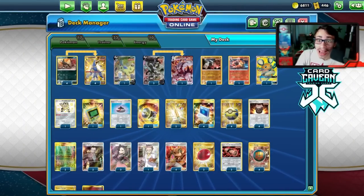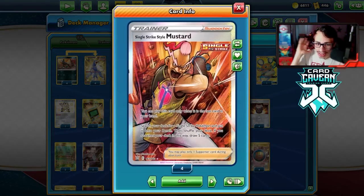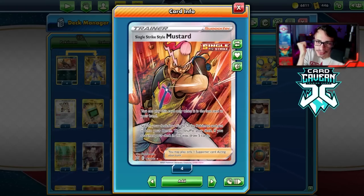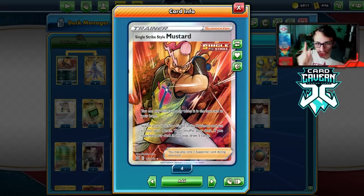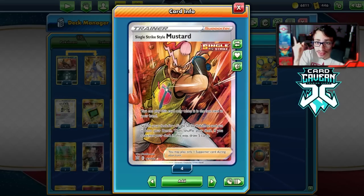Welcome back to a brand new PTCGO Battle Styles video. Today we're taking a look at a Single Strike Mustard deck. With Battle Styles we got two new cards called Mustards — Single Strike and Rapid Strike Mustard. They're very similar to Archie's from the old days where you can play this card if it is the last card in your hand, search your deck for a Single Strike Pokémon, and put it on your bench.